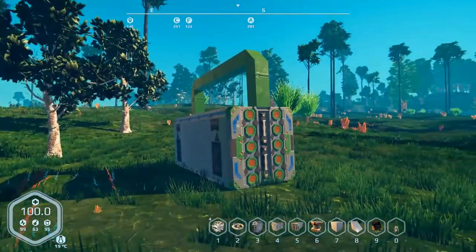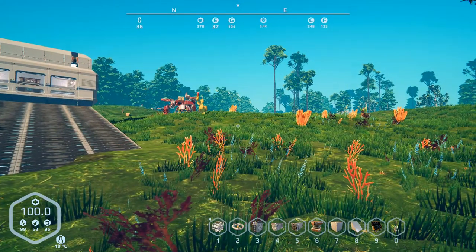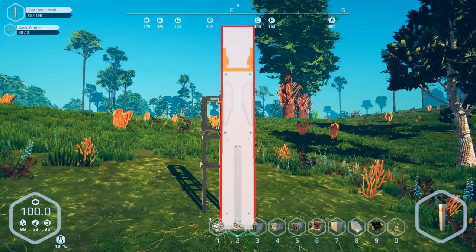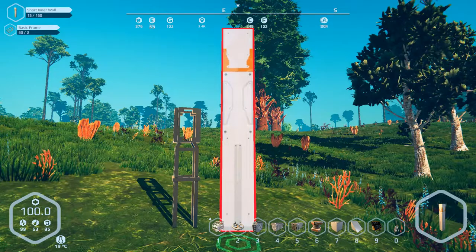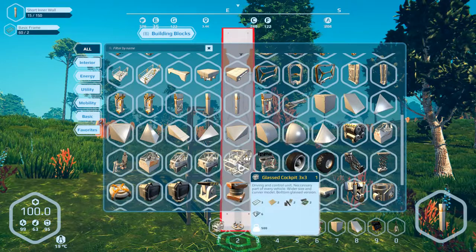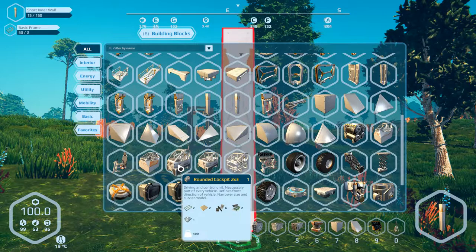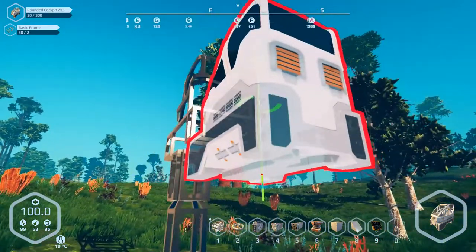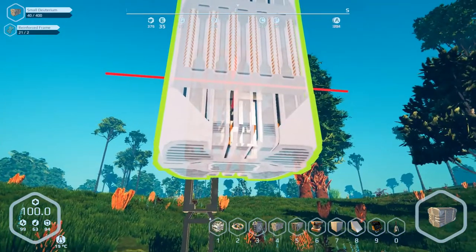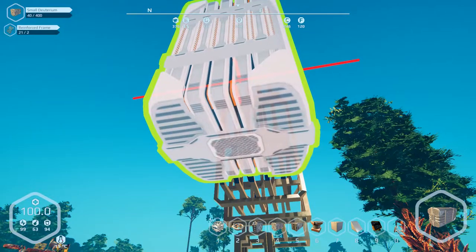Let's go ahead and hit the right button and start with the jack tool. I don't think I've ever used the jack since the very first time I played. We don't have a 2x2 version of the glass cockpit, so we'll have to attach blocks to the front of it. Let's do that and put the generator on the back.